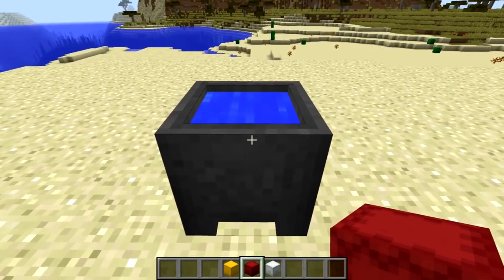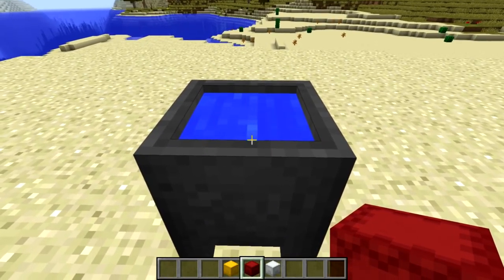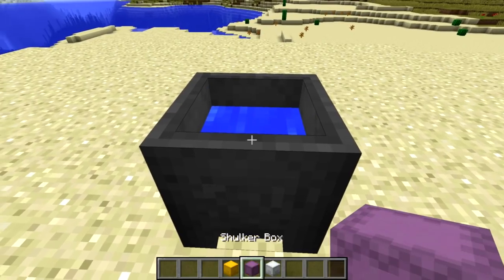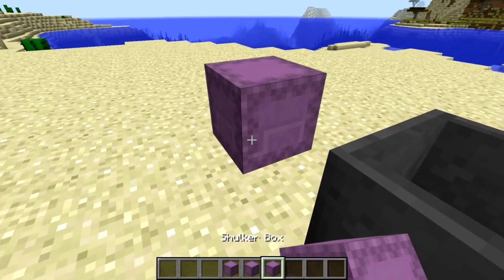There's a new use for cauldrons this week. The cauldron can now be used to take dyes off of shulker boxes. If you right-click with the shulker box on a cauldron, it takes the dye off and returns it to the undyed shulker box state.